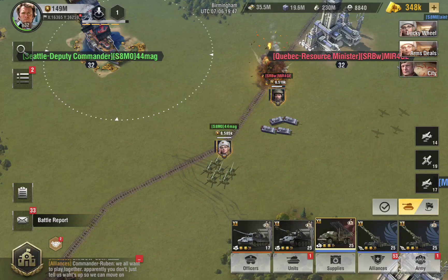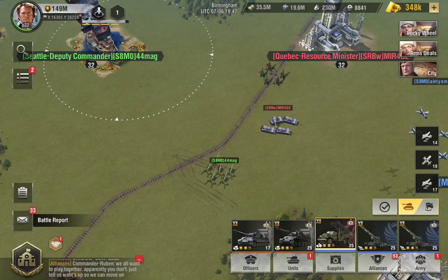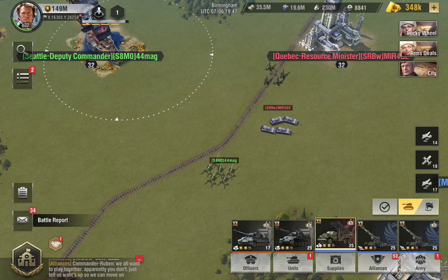Even if that artillery unit was pre-charged — meaning it was already in combat and the officer skill is ready — the rule is: if my attack will completely wipe out that target, the target will not be able to fire back at me. So even if you're dealing with pre-charged artillery, you can attack them safely without taking too much damage, or no damage at all. You will always defeat them.